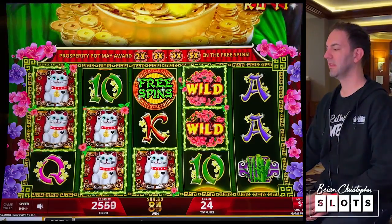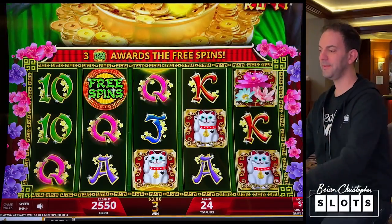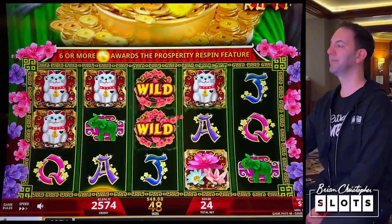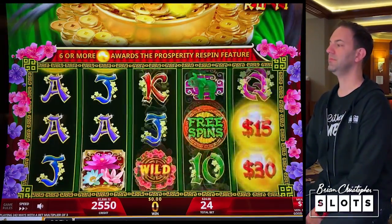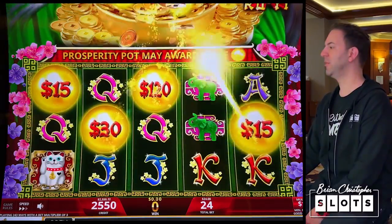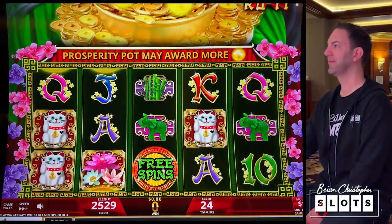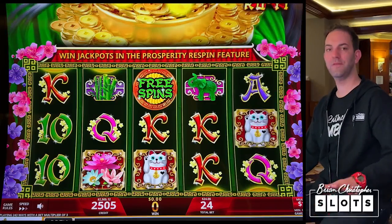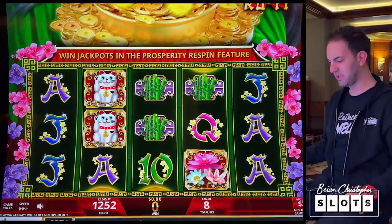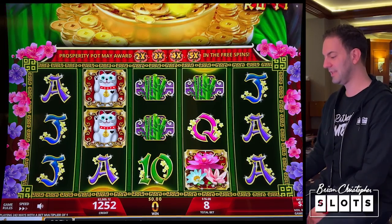96 and 48. We can change up our denomination or bet at any moment. We're at $2,500. Let's go up to the $2 denomination. Let's do the same bet? No, we definitely cannot. $16, $32, $48, $64, $96.